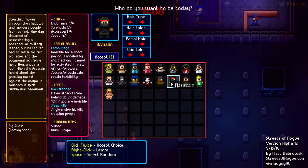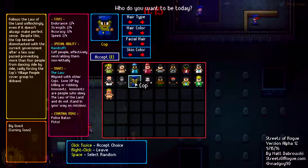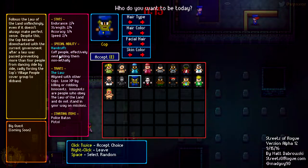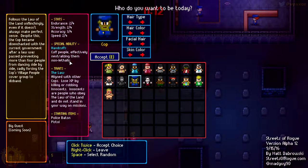Not really efficient with the assassin. I might want to just check another class. Let's go with the cop. I was speaking about it quite a bit - let's see what we can do with that. So align with other cops. Lose XP by killing and robbing innocent - innocent are people who obey the law and do not stand in your way on missions. I've got uncuff so I can neutralize people non-lethally. That seems interesting - let's just go with that.